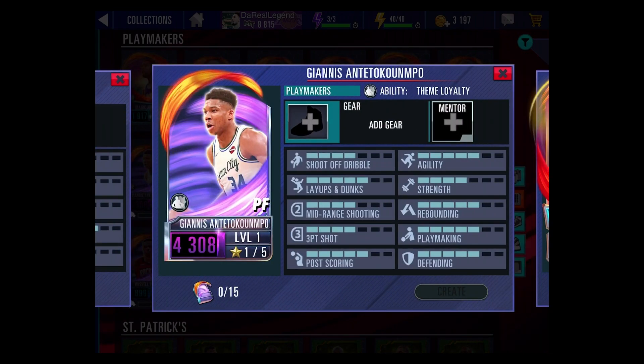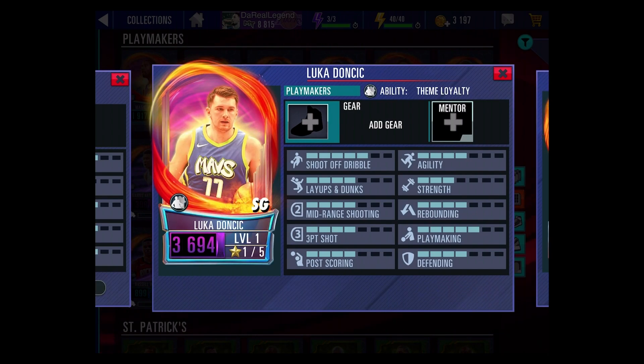Giannis now has an Amethyst version which can be crafted, so people will get an opportunity to get Giannis if you haven't gotten Diamond Giannis yet — this is a good opportunity to get a new one. Then you got an Amethyst Luca, which is pretty crazy as well.